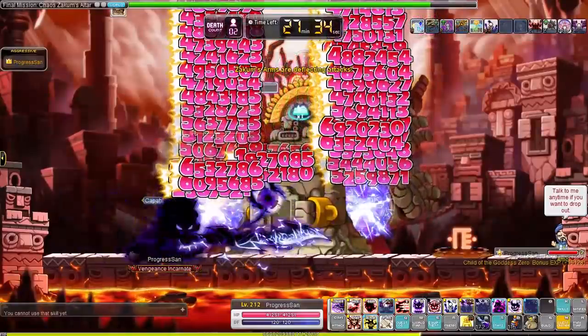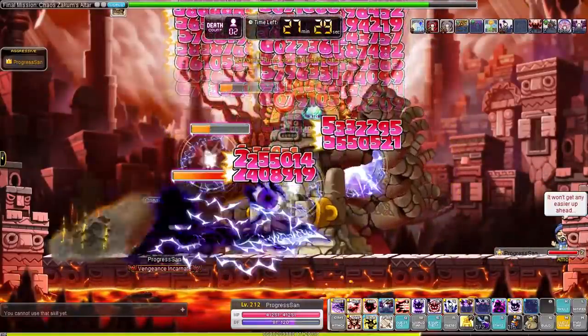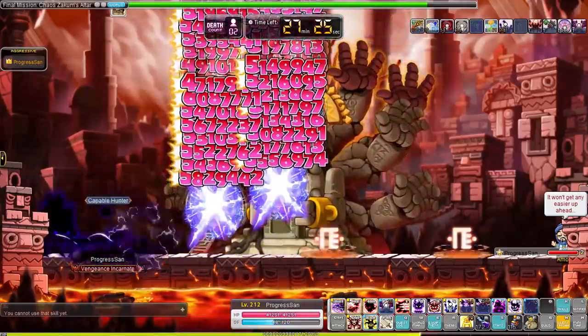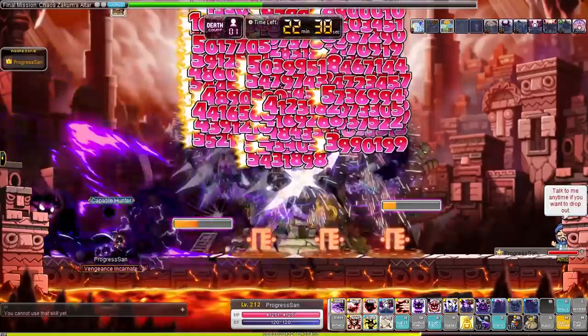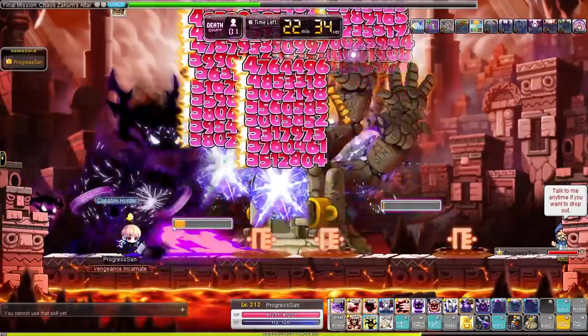During the fight I always focus on one side of Zakum. If you destroy the arms, Zakum will stop smashing them down because there are no more arms. So if you take down all the arms on one side it will make your life so much easier — you'll have a lot of safe spots. Once the arms respawn I usually move to the other side to destroy the already-weakened arms and then just repeat. Go left, go right, defeat the arms, wait for them to respawn, go back to the other side, and so on.